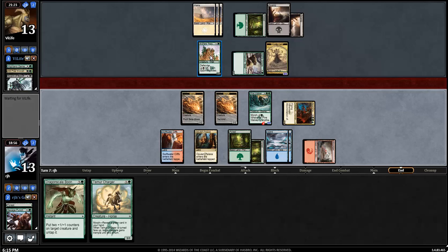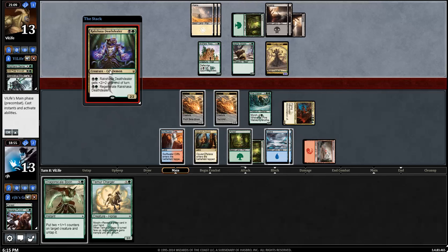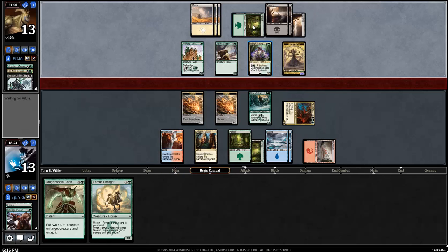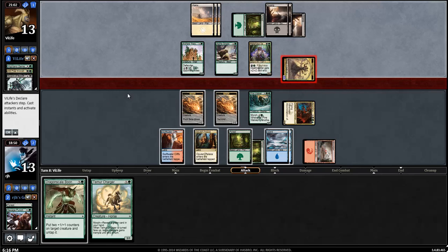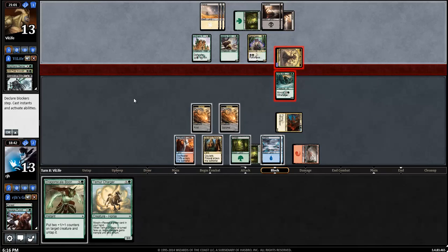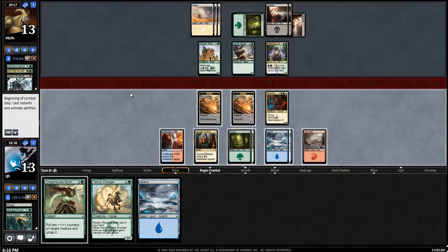I see my opponent's just going to ping me here. I'll probably just start offering trades - Pine Walker in front of the Spirit Warrior, dorky morph in front of Alpine Grizzly, since I have the flying advantage pretty well here. I'll only use a Dragonscale Boon in response to something. My opponent can only do one activation at the moment anyway. Should not be playing that in the first main phase - should be keeping all mana available for later. I'm still okay with this trade-off because of my flying advantage.